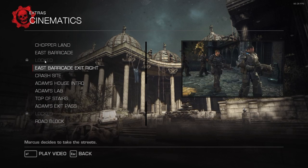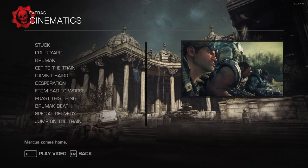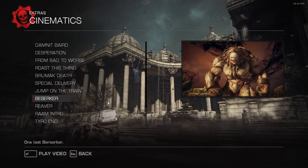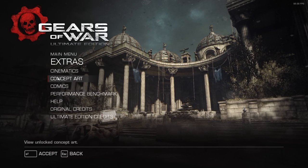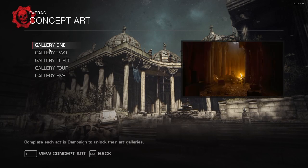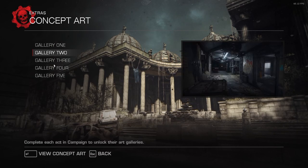There's a couple of cinematics here that are unlocked. I looked into this — we should have unlocked them. I'm not sure why we haven't, but whatever. We know what those are. And we have the concept galleries, which are unlocked by completing the campaigns 1 through 5.